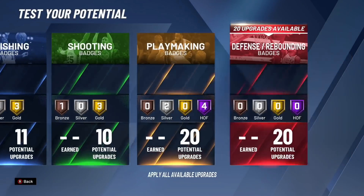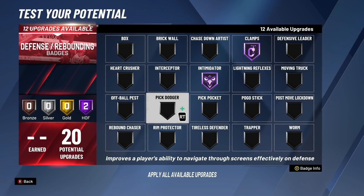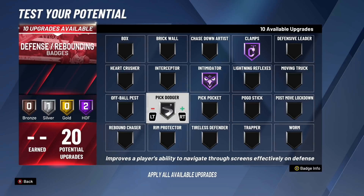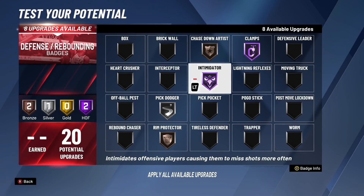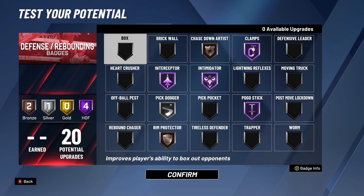Moving on to defensive badges — we have 20 defensive badges, really nice for a point guard build. You definitely want Hall of Fame clamps and Hall of Fame intimidator. Pick dodger is an iffy badge — I personally feel it's good to have at least silver. I'm also recommending bronze chase down artist on every single build, and bronze rim protector. I definitely want Hall of Fame interceptor. Combined with the max steal, having Hall of Fame interceptor means you're going to intercept so many passing lanes. I'm also recommending Hall of Fame pogo stick for this build. That's build number one.